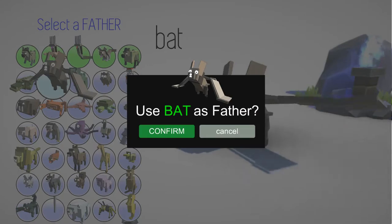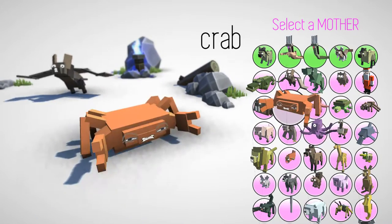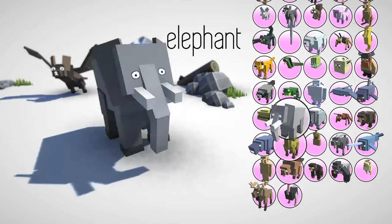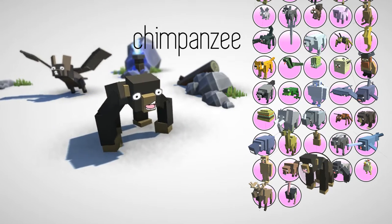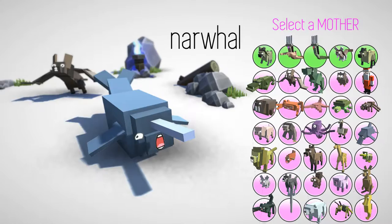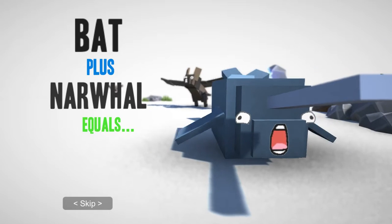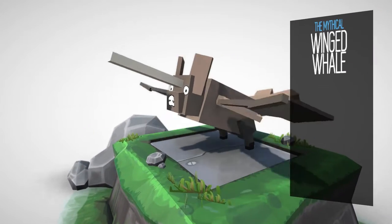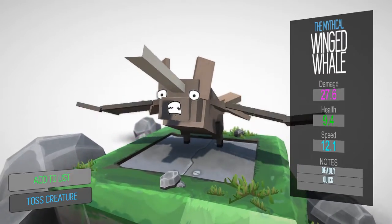Okay, back to some of the base creatures. We'll do a bat and a narwhal. Let's see where this takes us. Mythical winged whale. Wow, that is impressive.